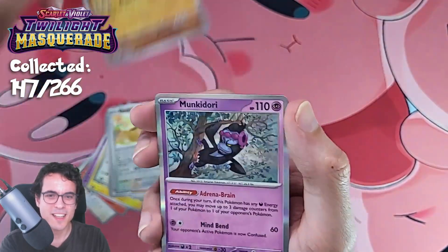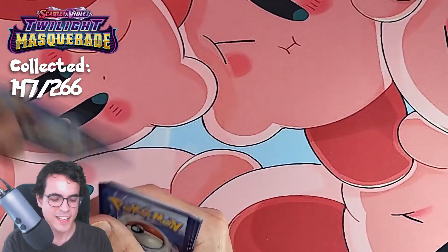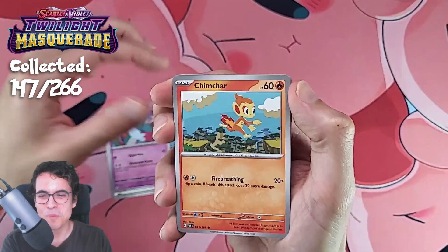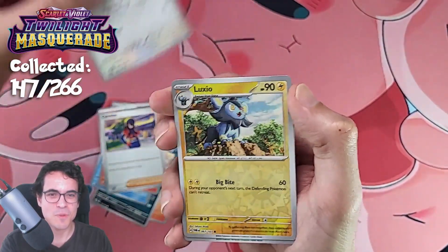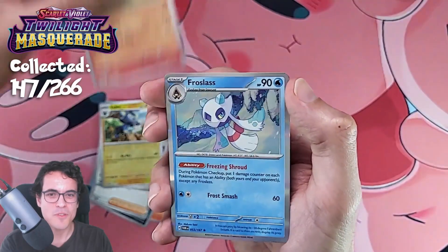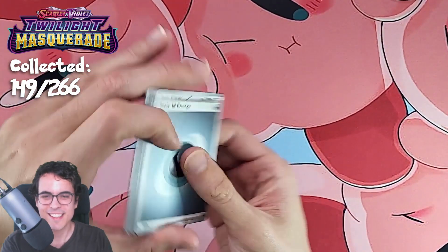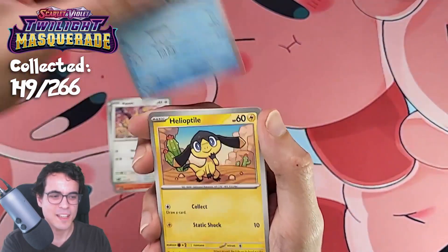Let's see if that changes in the future — if we've just been getting lucky in terms of the types of pulls we're getting. It's been quite a few packs with no pulls so far. Hopefully that changes very, very soon. As we get Carmine, Swanna, Luxio, Monferno, and a Frostlass. Quite a few 3-pack blisters with no pulls. Very interesting.